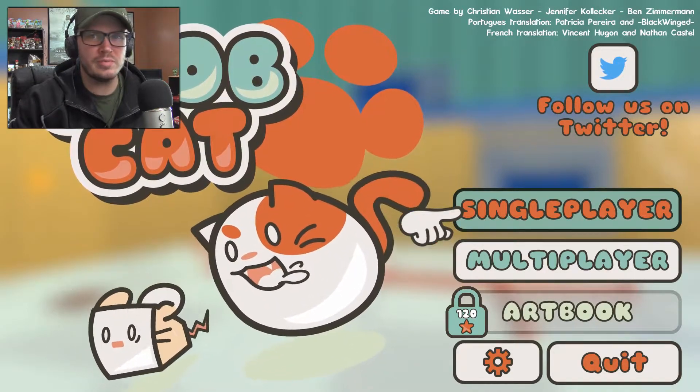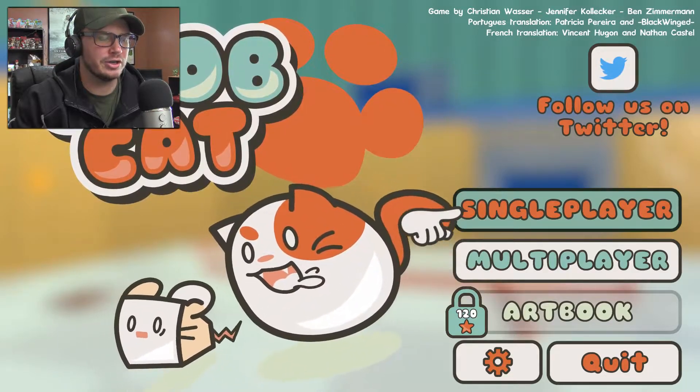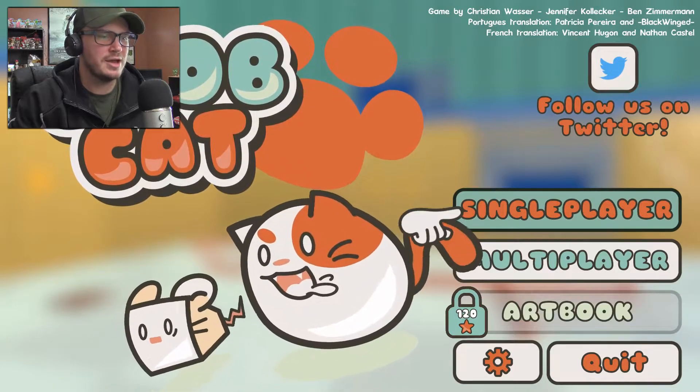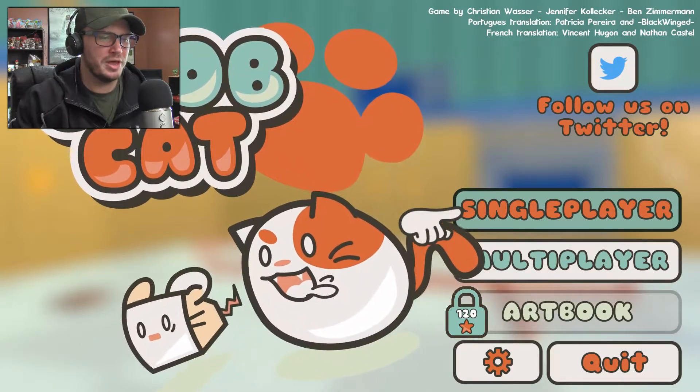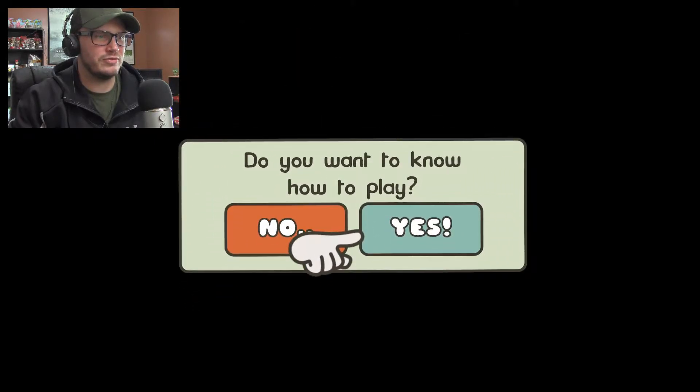If this is something we enjoy, we might start a series on this where Jessie picks out a random game for me to play from my library. I'm ready to dive on into this. Blobcat — I know it's a puzzle game where you play as a Blobcat and you have to catch the Dice Mice, as they're called. Single player, let's go on in and see what we have to do.